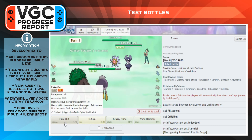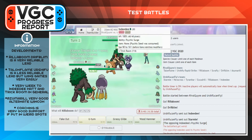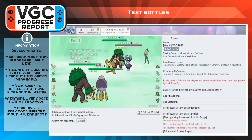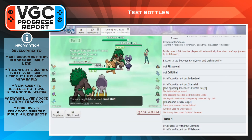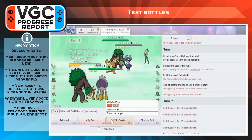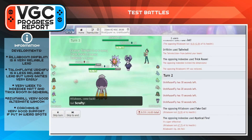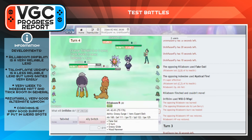Coaching is a very good support move when forced into a situation where both Scrafty and Azumarill are on the field — for example when I can't Belly Drum and need to Dynamax instead. Coaching into the Azumarill slot as it Dynamaxes is very reliable because Huge Power already gives Azumarill the offensive boost it needs, and under Trick Room Scrafty will typically move first to buff Azumarill when it needs it.